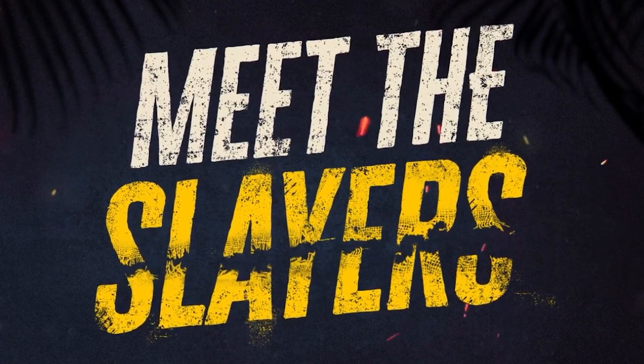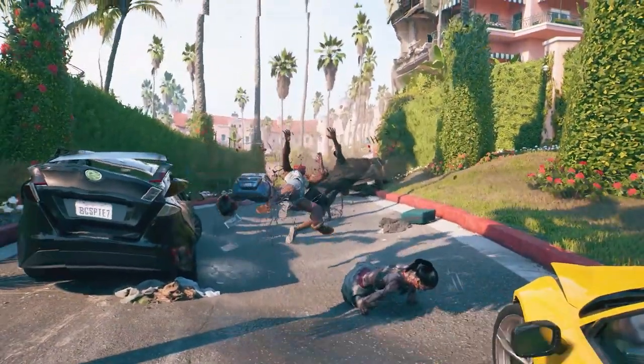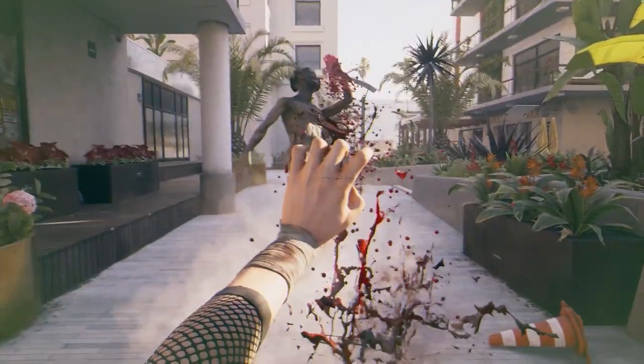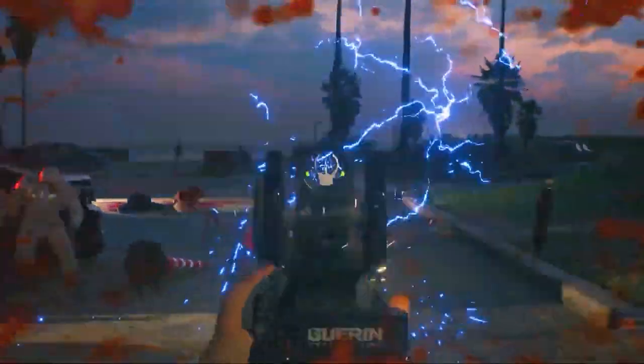In Dead Island 2, there are six different slayers to choose from: Amy, Carla, Bruno, Danny, Ryan, and Jacob. Each of these characters has their own innate abilities as well as different attributes in which they excel or aren't so great. For example, Amy is high on critical damage and agility, but low on health and even lower on toughness. In contrast, Carla is super tough and resilient, but has little agility and close to no critical damage.